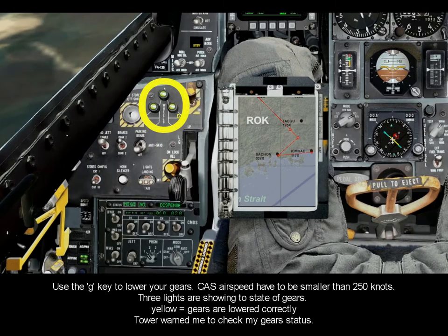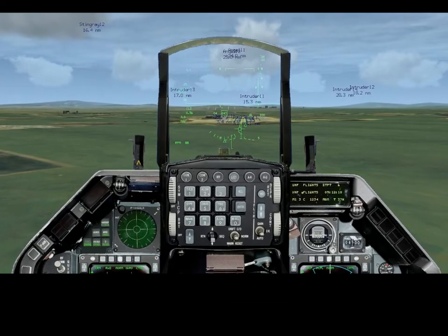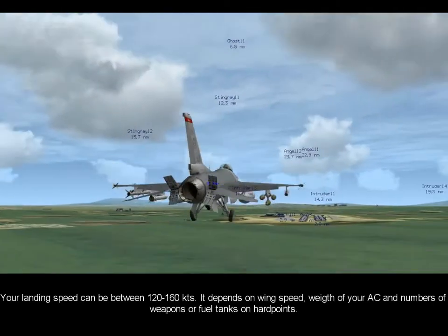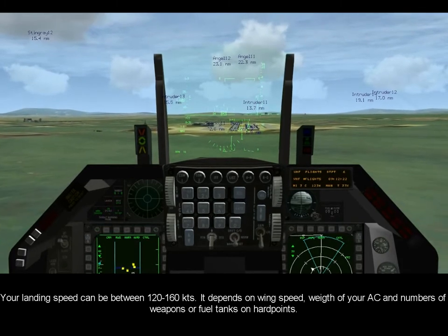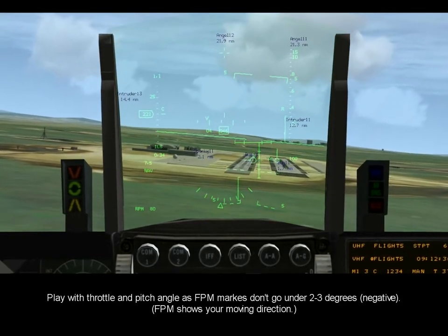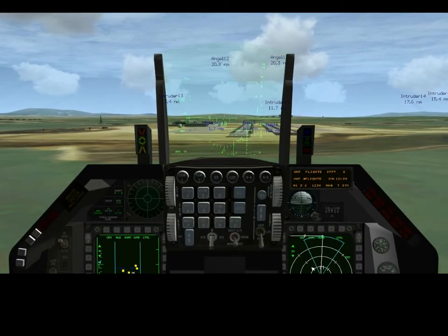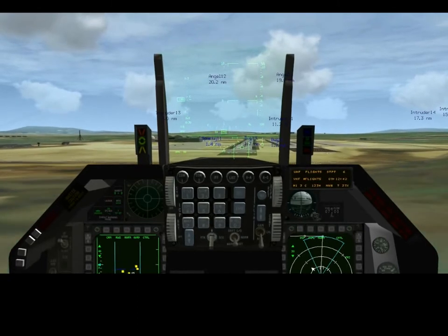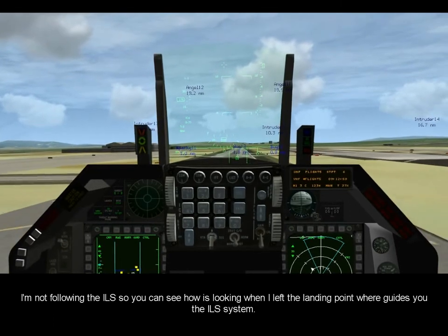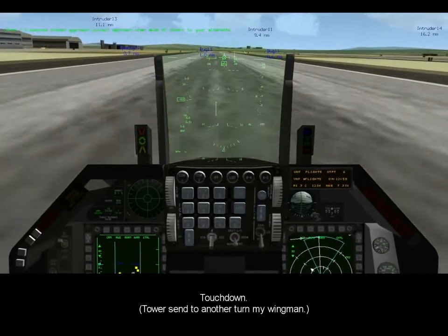Good morning, Glass 11, Samshian Paul approach, clear for landing, runway 05 left, check gear down. Good morning, Glass 11, Samshian Paul. Glass 12, execute missed approach, contact approach when able or divert to your alternate.